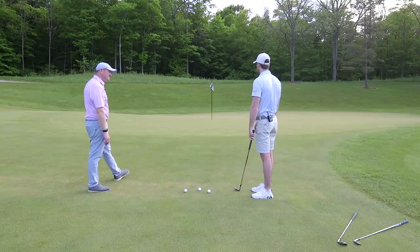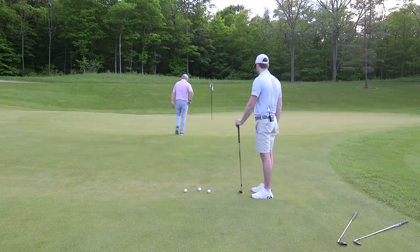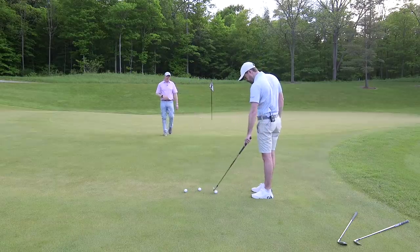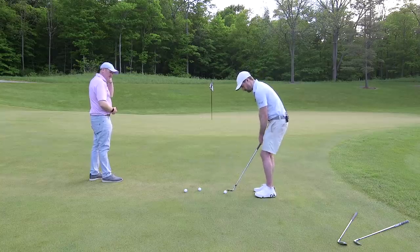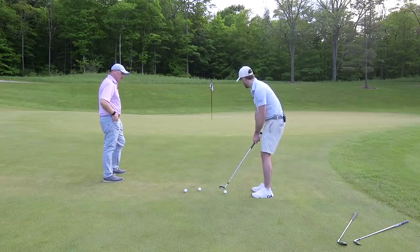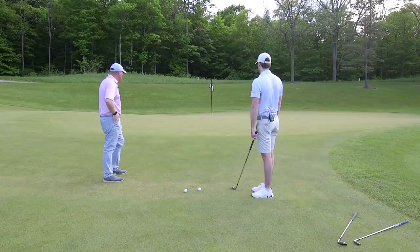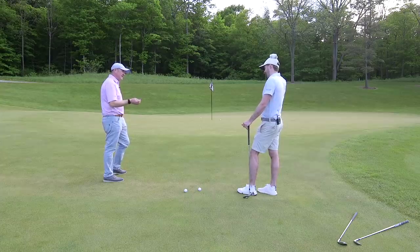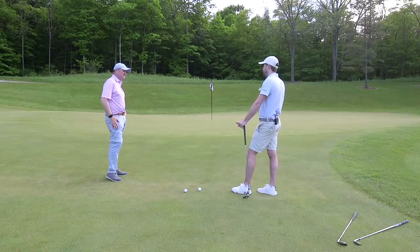A big tendency is I often fly it too far — and I flew it way too far. What if we change it up a little? Instead of four paces, land it two paces on and make it run to the hole. If that means less loft or moving the ball back in your stance, that's fine. Focus on landing it at that shorter spot. Picking a landing spot closer to you is one of the easiest things to do, because even if you miss it slightly, it's easier to execute and your proximity to the hole improves.